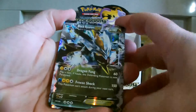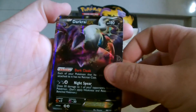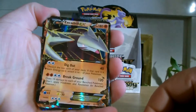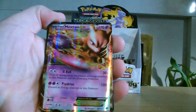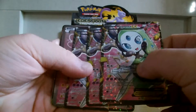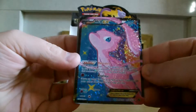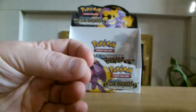Now for the EXs and the Full Arts. I've got Black Kyurem EX, Kyurem EX, and White Kyurem EX. Darkrai EX. Meloetta EX — I've got a couple of them. Excadrill EX. Victini EX, quite pretty. Mewtwo EX — another one of the ones I've always wanted. Shaymin Full Art. Meloetta Full Art — I've got three of them now. Emolga Full Art. Mew — another one of the ones that I've wanted, very pretty. And a Reshiram. That's it.